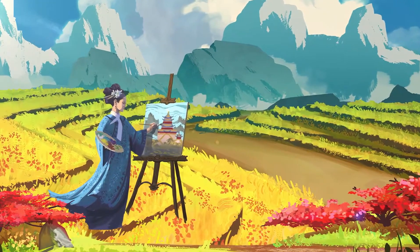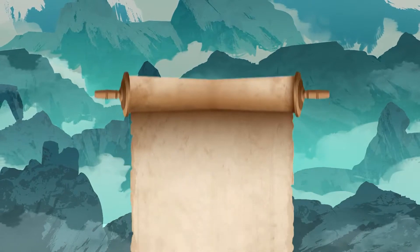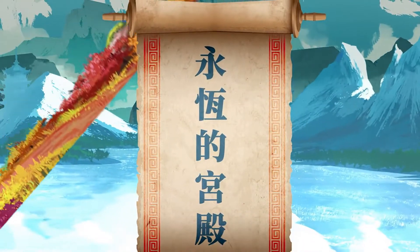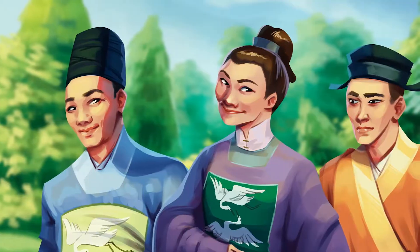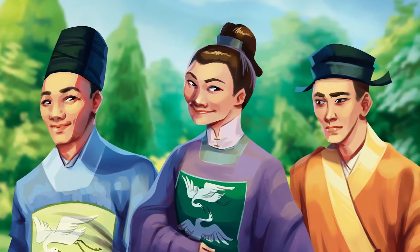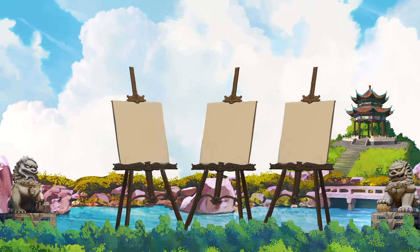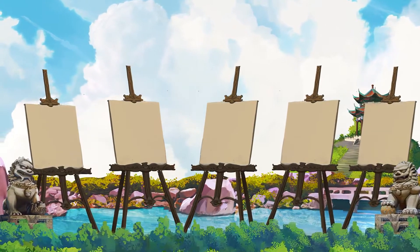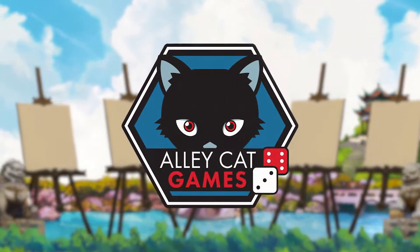However, you are not the only one looking to impress the emperor. News of the Eternal Palace has spread and the emperor's fondness of paintings is well known. Will your efforts see you gain the favour you desire, or will another noble house be honoured instead? Eternal Palace is a dice placement Euro game for 1 to 5 players, designed by Steven Aramini and brought to you by Alleycat Games.